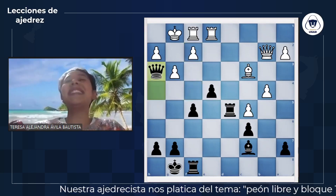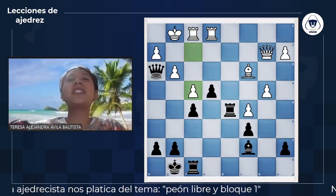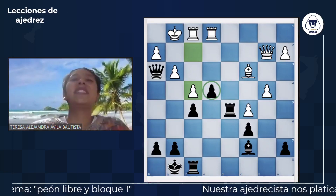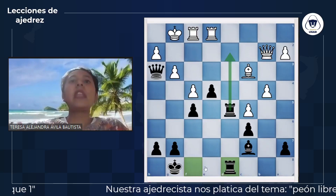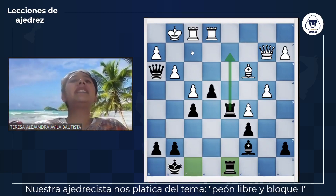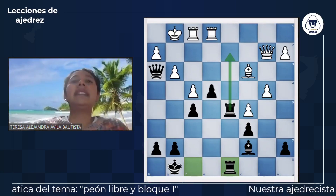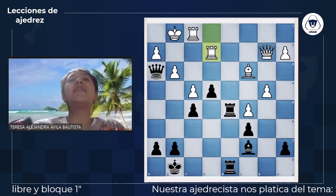Esos huecos pueden aprovecharlos piezas como la dama o los alfiles. Así que alfil por G7 no lo van a poder hacer porque es un peón envenenado. Jugaron F4. La mejor jugada aquí era F3 según los análisis; F4 está un poco sospechosa porque ya creamos, con ayuda de nuestro rival, este peón libre que tanto nos gusta para poder coronar y apoyarlo. La coordinación de las torres es fundamental porque la segunda fila está un poco defectuosa y la entrada de las torres puede ser buenísima para nosotros.